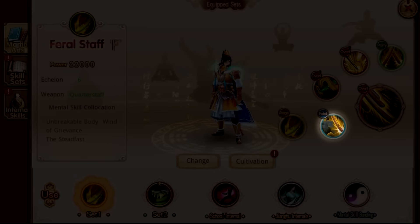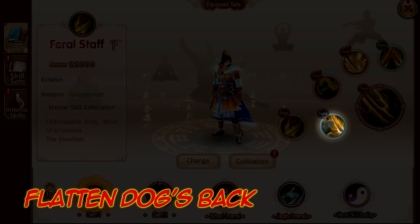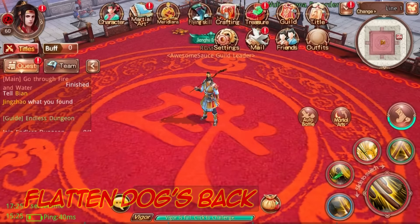Flatten Dogs Back is the Feral Staff's parry break ability. When breaking an enemy's parry, you gain the Flatten Dogs Back buff, which reduces damage taken on the next hit.